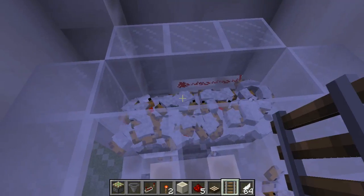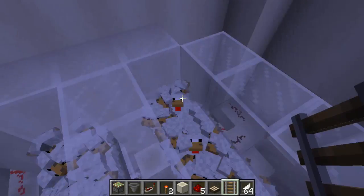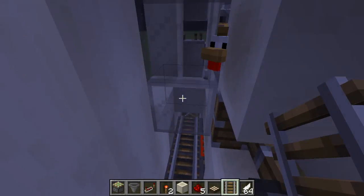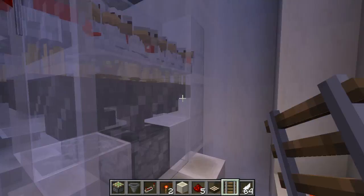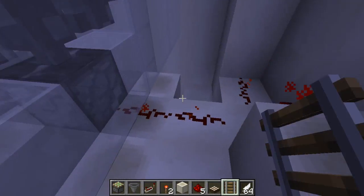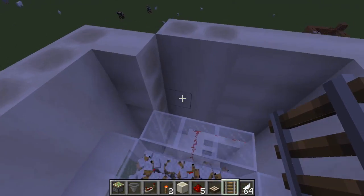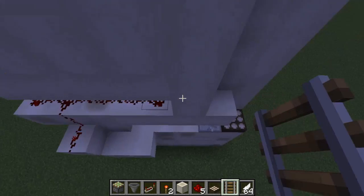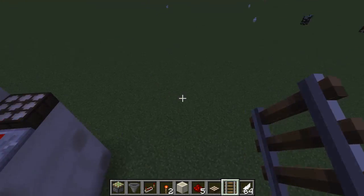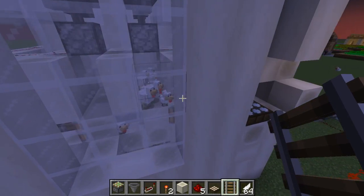We have 64 chickens in each of these little pens, and there are hoppers underneath them to pick up the eggs they lay. Those hoppers lead into dispensers that are regularly powered by a redstone clock. So whenever the dispenser picks up an egg, it will immediately throw the egg and sometimes it will spawn a chicken.